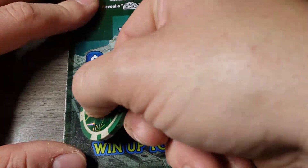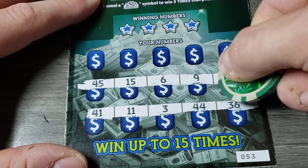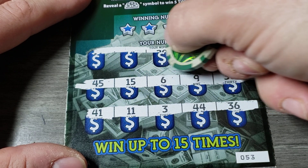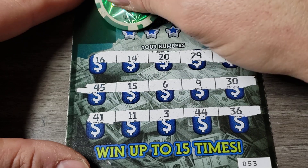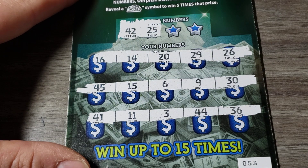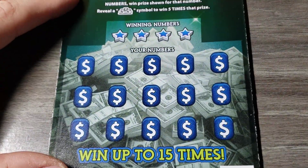Ticket fifty-three, let's symbol hunt. No symbols yet. Sixteen, fourteen, twenty, twenty-nine, twenty-six — don't see any duplicate numbers, so we're going to do it the hard way I guess. Forty-two, forty-two, twenty-five, twenty-five. Blackjack, and uno — no one. I like these tickets actually, kind of fun.